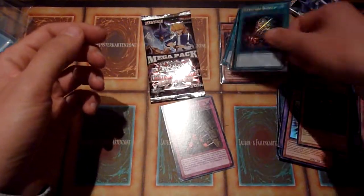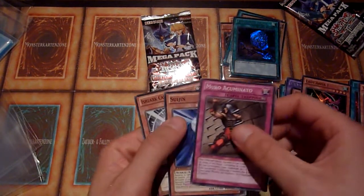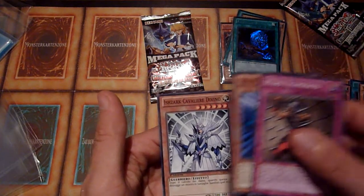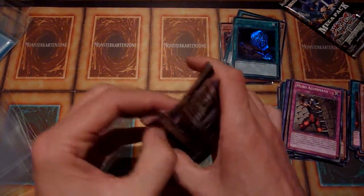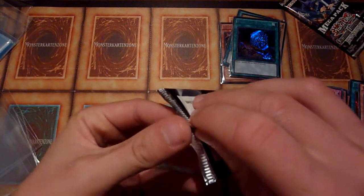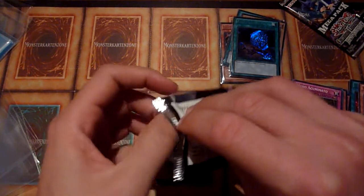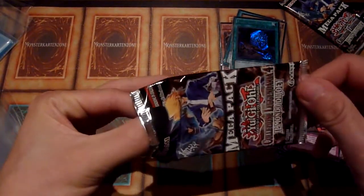I should probably try learning Italian with cards, because I know the English and German names — Suijin, and Cavaliere Divino. That might be a thing. That's how Konami could advertise their cards in foreign languages: Learn Spanish with Yu-Gi-Oh! Or learn French with Yu-Gi-Oh! Or learn Italian with Yu-Gi-Oh!